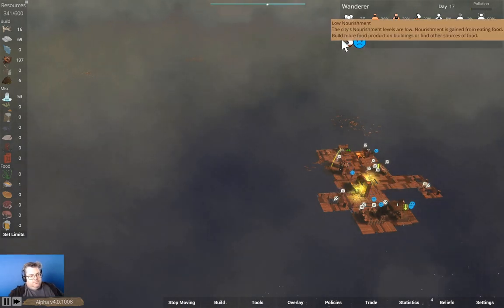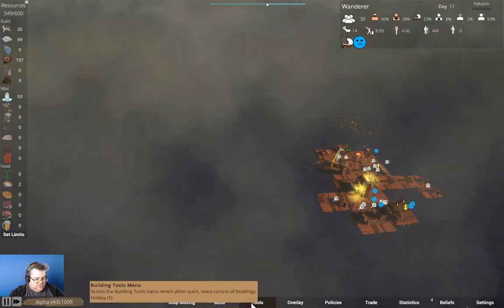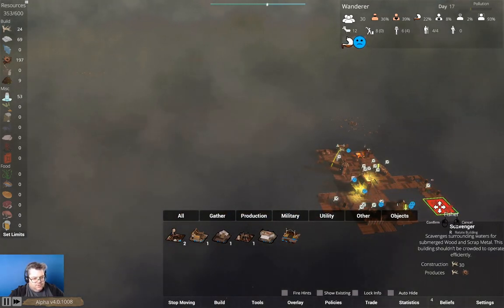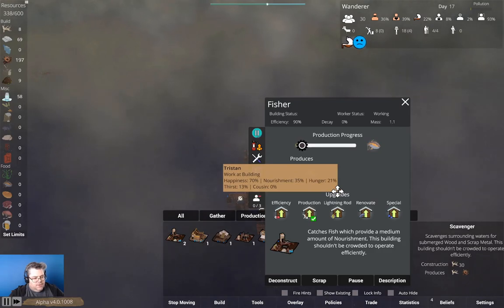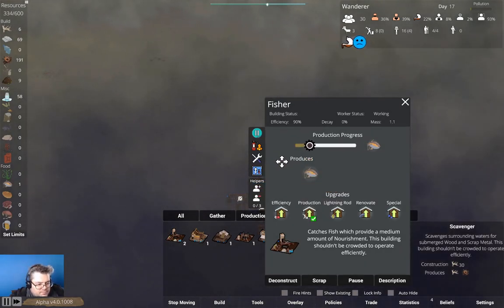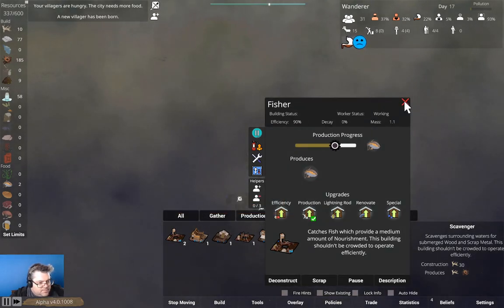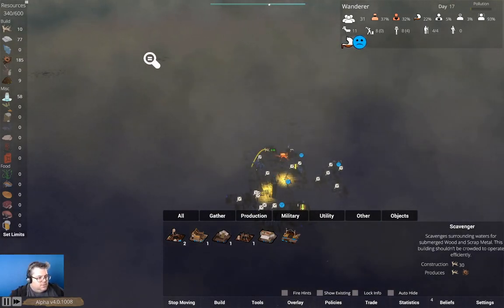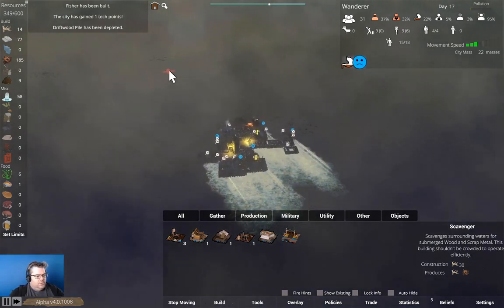Low nourishment — we've got people that are hungry. We have idle villagers. What we're going to do is build a fissure and put it over here. That needs 30. We've got driftwood up there too. We have more tech points.